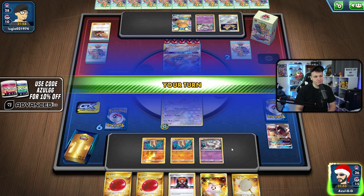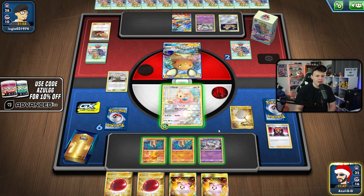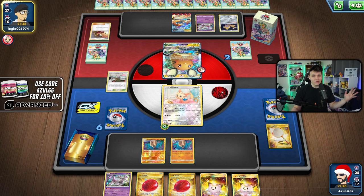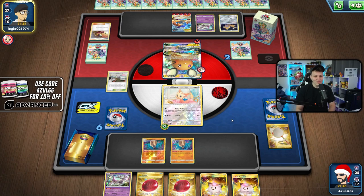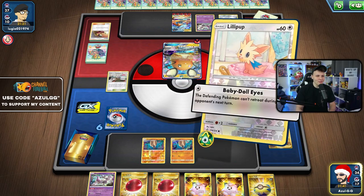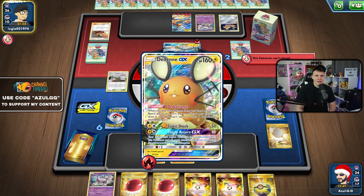Now we've got them — they'll see the full effect of our deck. We send up Lilipup, Boss up the Dedenne, Scoop Up Net our Mewtwo, and use Baby Doll Eyes. Our opponent is item locked, they can't retreat their active — and that's game. It's over, it's done, they're cooked. Our opponent will deck out in 27 turns and there's nothing they can do about it unless they're playing something weird in their Tempo Charizard deck, but I doubt it. We have a backup Quick Ball so we can get another Lilipup even if they play a Bird Keeper.